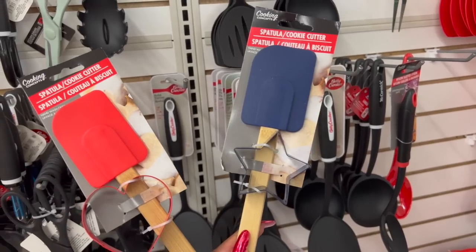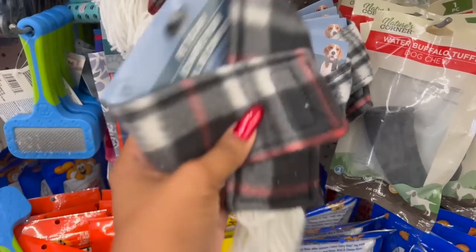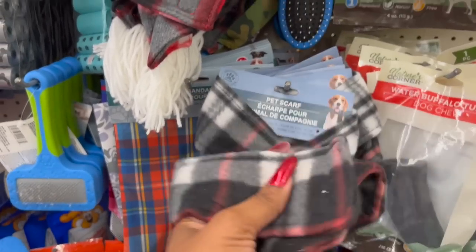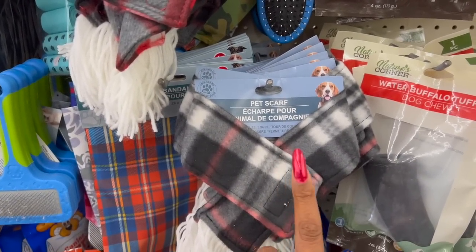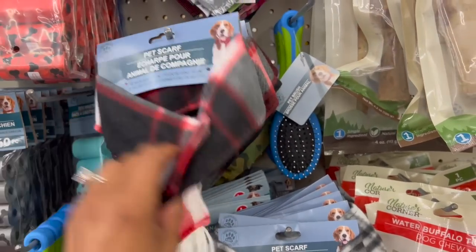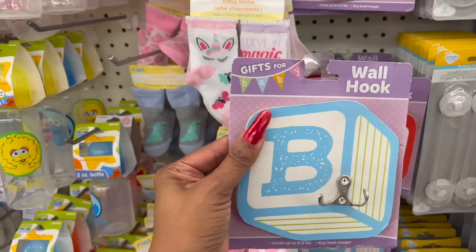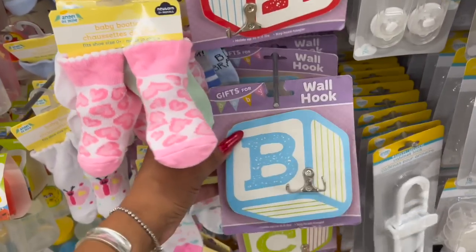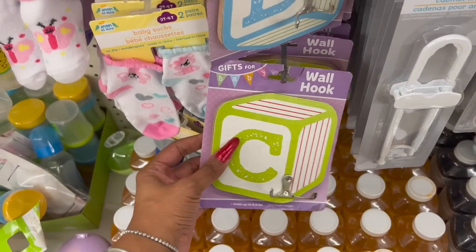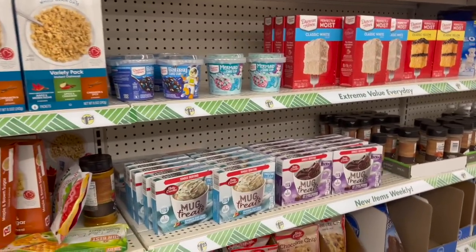This spatula and cookie cutter combo is new as well — one with a star and one with a heart, in red and blue. How cute are these pet scarves! My dogs would never wear this — it'd be a choke hazard for Harley and Lady — but they have it in black, gray and white, and red, black, gray and white. These wall hooks also look new — gifts for baby. They have A in red, B in blue, and C in green. Wow, guys, that is everything new I'm spotting at my local Dollar Tree!